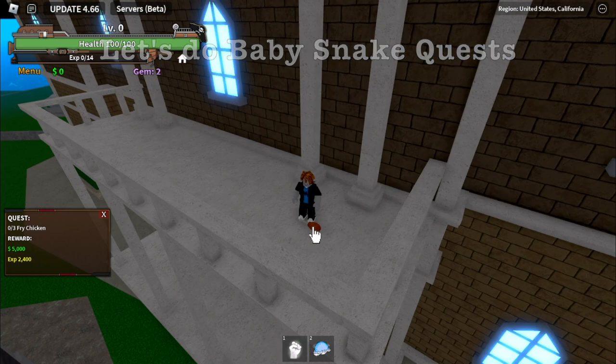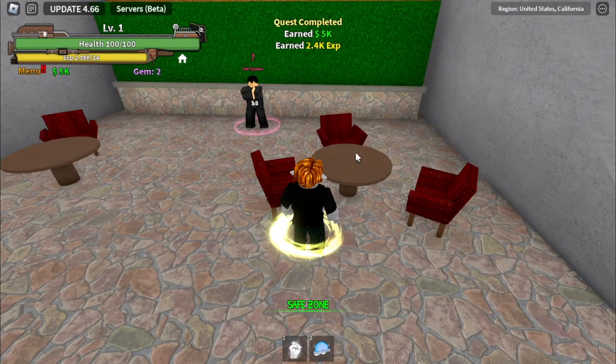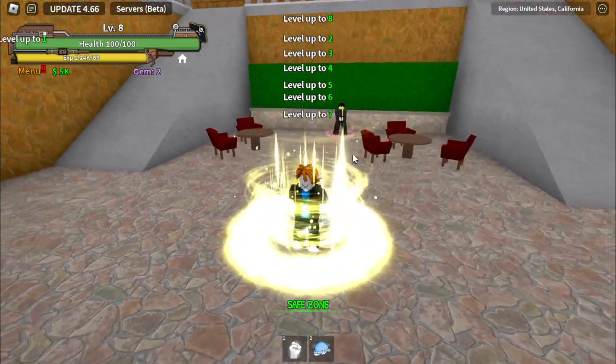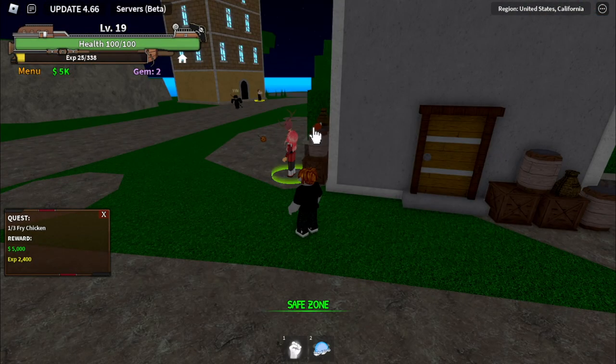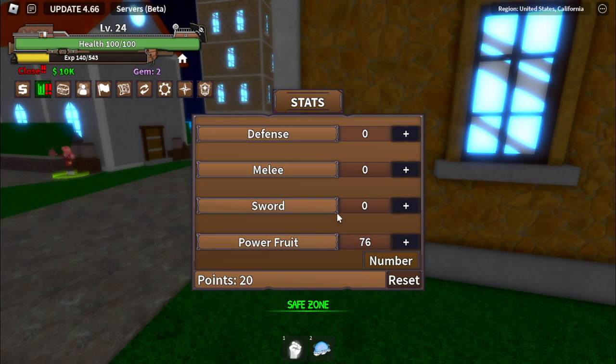You need to find 3 fried chickens scattered in this island. Obviously that's a dirty chicken, but it's still tasty, I guess. We're going to level up. So you just need to keep on doing this until you unlock your exit skill. I think you need to do this 3 or 4 times.